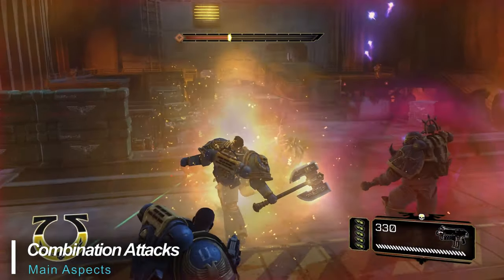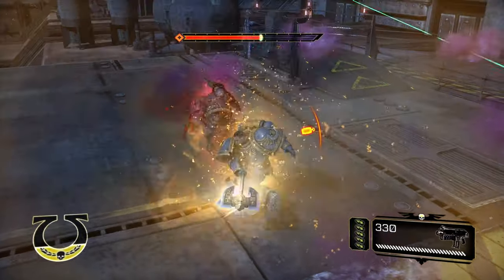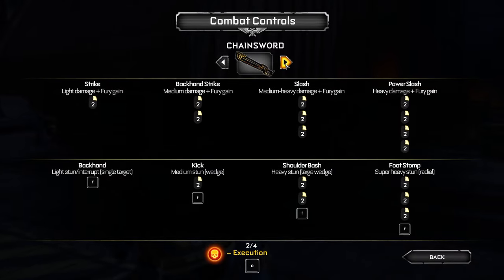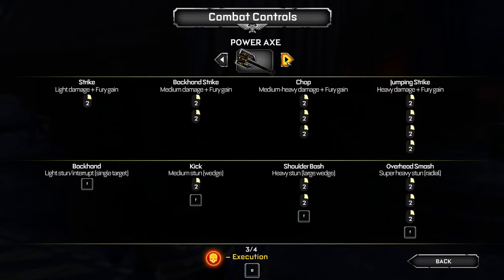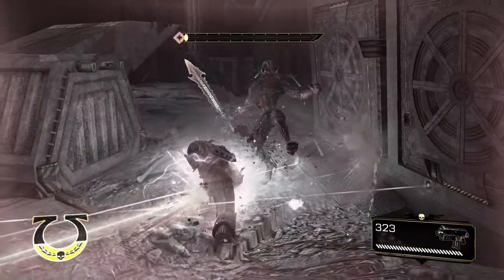Last but not least, combinations — the game allows you to string together sequences of actions to create some pretty devastating attacks, and it conveniently lists them in the pause menu so you can learn them for each weapon. This was a hell of a lot of fun — what did you guys think of combat in the game?